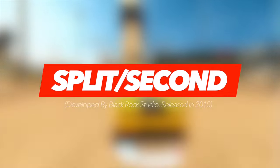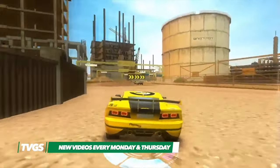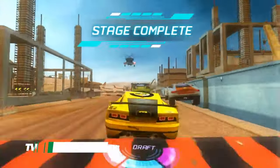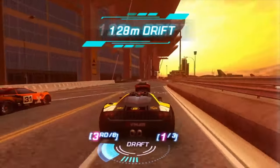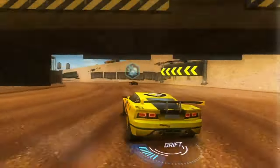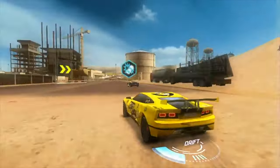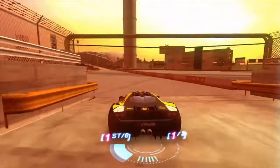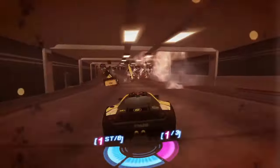Split Second is a rather unique driving game that sees players taking part in a fictional reality TV show, with each vying for money and victory. What makes it stand out compared to other racers is the way in which you can alter the track you are racing on through the use of a special meter known as the Power Play. By performing well on the track, such as drafting opponents or performing stunts, the meter slowly builds and once activated, several obstacles are created on the track — from falling debris to new shortcuts, lending Split Second a fresh identity it can confidently call its own.